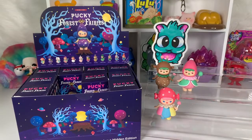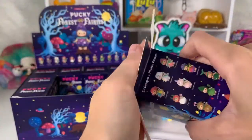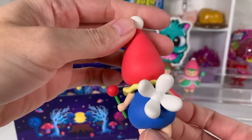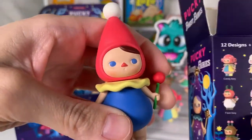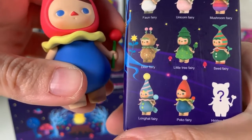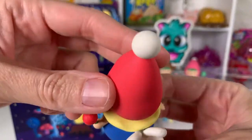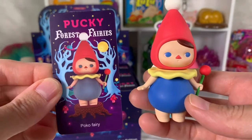Off to a good start. Of course with Pop Mart you don't get duplicates which is pretty cool. What do we have here? So here's a more primary-ish color — softer muted colors — but that's pretty stinking cute. Which one is he? That is Poco Fairy. Not sure what that means, but maybe he will poke your eye out with that hat. And there's his card.